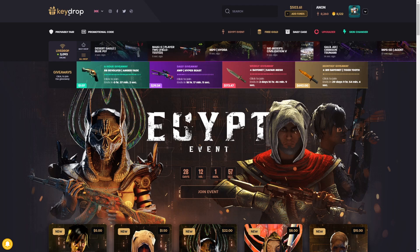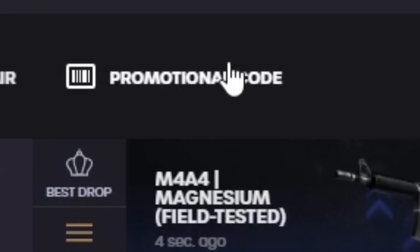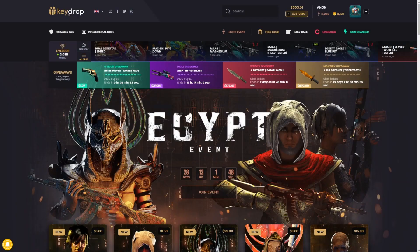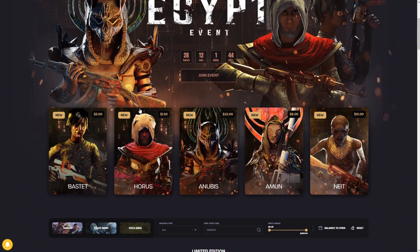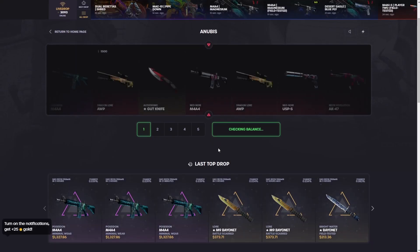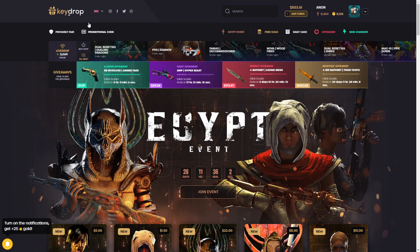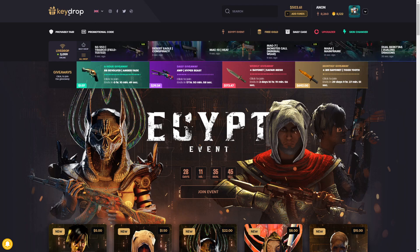Hey guys, head over here to get some free money to mess around with — a five percent deposit bonus. Click the promotional code button and use my code NYANYT, which stands for non-YouTube, then click collect. If you deposit now on my code for about the next week, you can enter my depositors giveaway — every dollar deposited equals one ticket, and you can win up to $100 cash for skins.